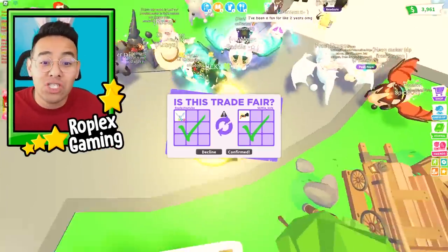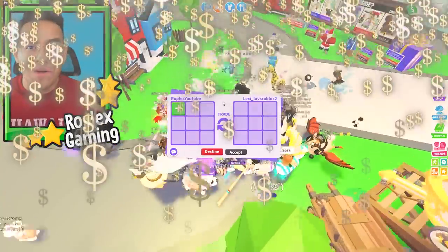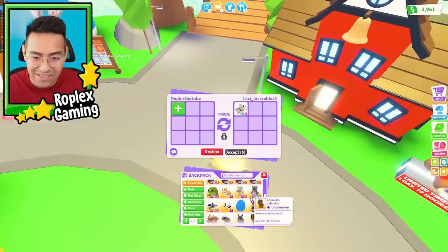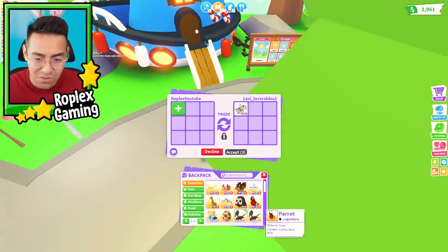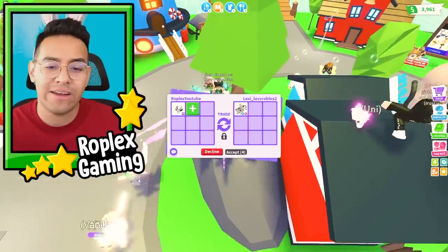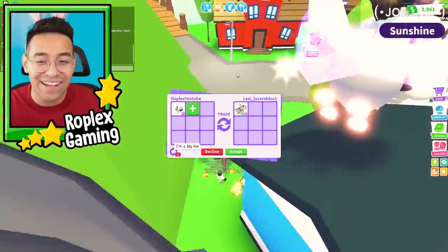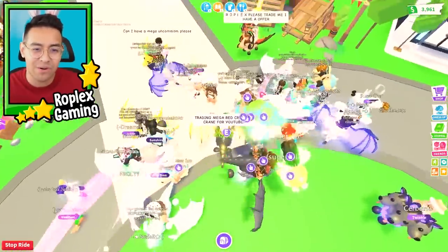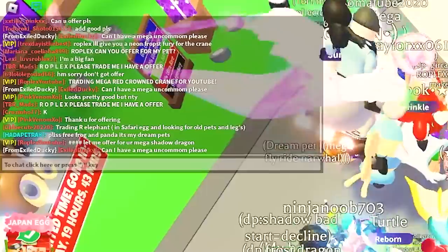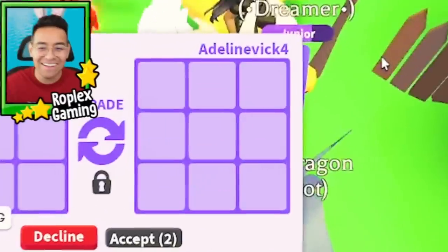There's two mega bat dragons in here too. I can't believe this server — it's always rich, but I've never seen it this rich before. Two mega shadow dragons and two mega bat dragons in one server! Back to the mega red crown crane — we're getting offered a dalmatian by Lexi Loves Roblox. Let's see if we can trade Cruce — I said 'let me offer for your mega shadow dragon' but he's not responding.